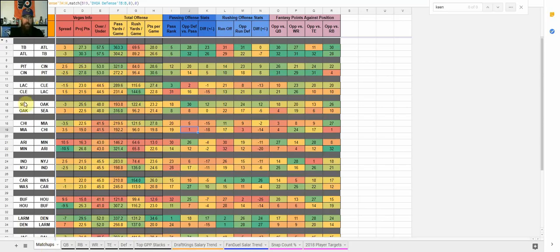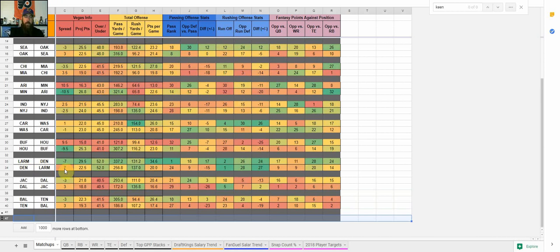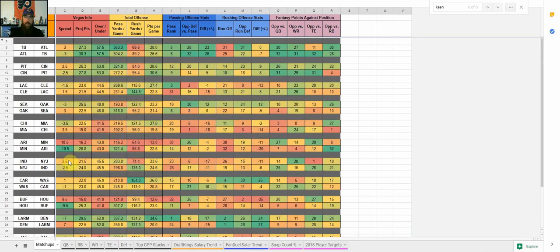On the matchups page, you'll see team and opponent for each matchup. I'm hiding the bottom two rows since we're just looking at the main slate this week. We've got the spread, the projected points for each team, and the over-under. The first thing that stands out is there are a lot of games with high projected scoring. Tampa Bay-Atlanta at 57.5, Pittsburgh-Cincinnati at 53, and the Rams and the Broncos at 52. There is snow expected in that Rams-Broncos game, and Jared Goff has never played in the snow before.